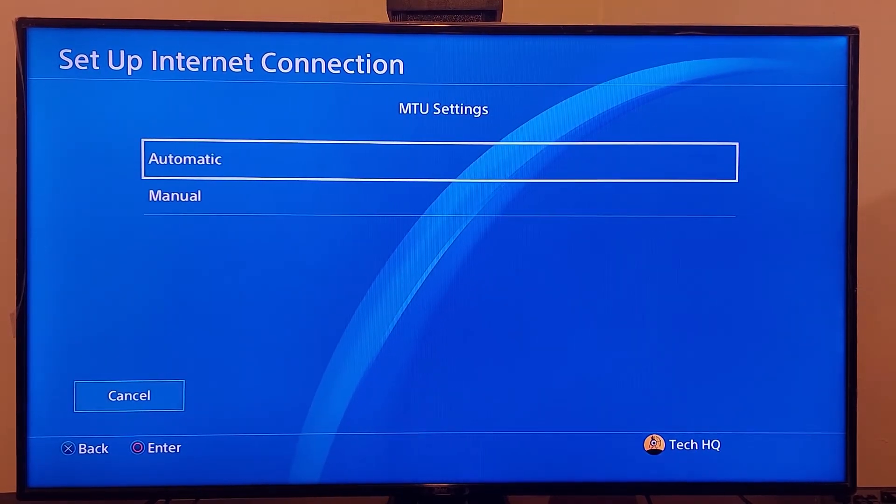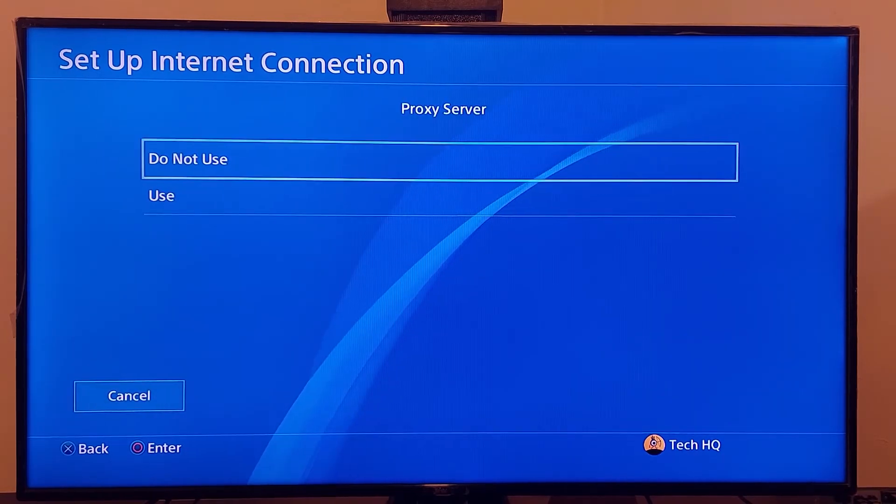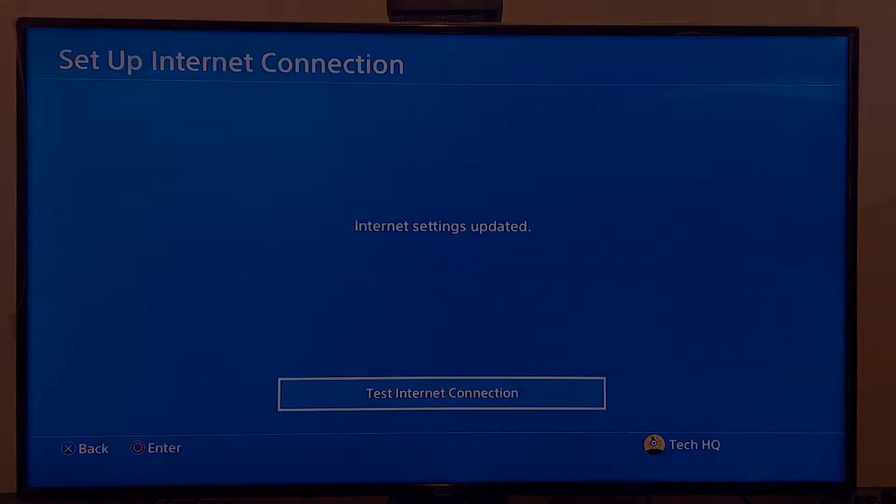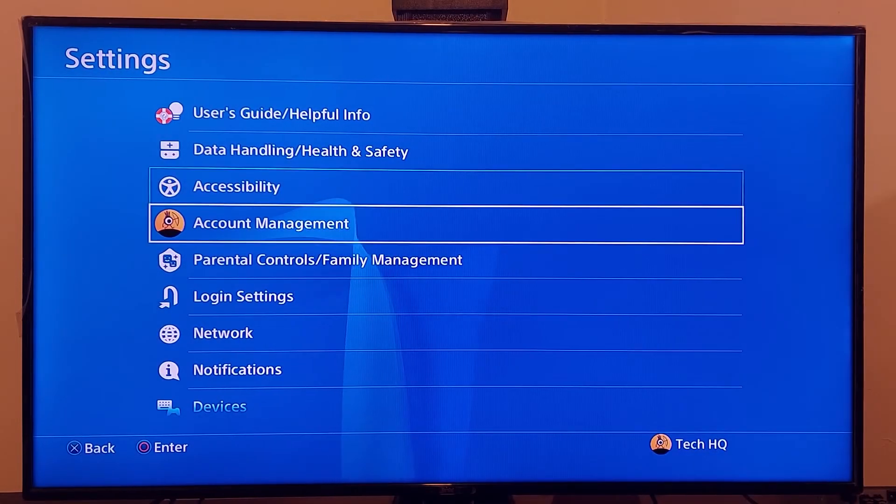For MTU settings, select Automatic. For proxy server, select Do Not Use. Then go ahead and test your internet connection. That's the first method — changing your DNS server. If that didn't work, go back to PS4 Settings.